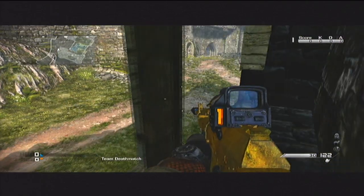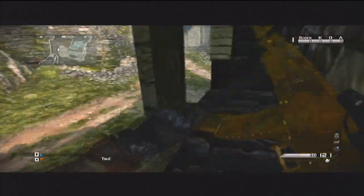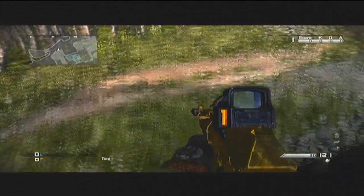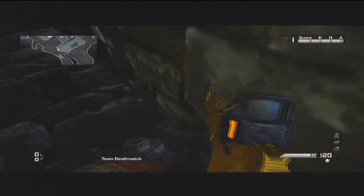What's up, it's odd, and today we got a new glitch on the map Stonehaven, mostly for Infected. This glitch is beyond awesome. As you can see, we can literally walk through this wall. This is perfect for Infected, in my opinion.